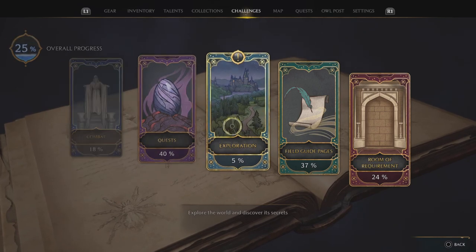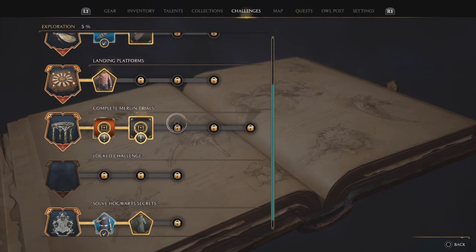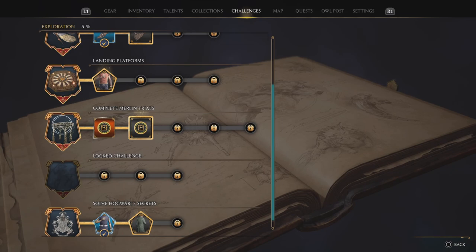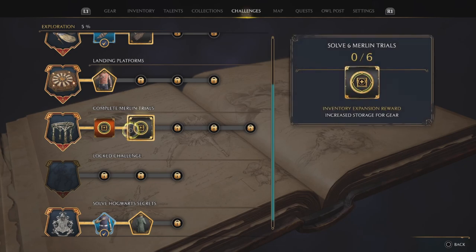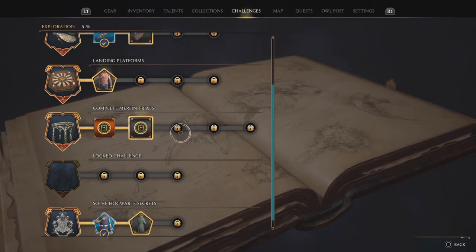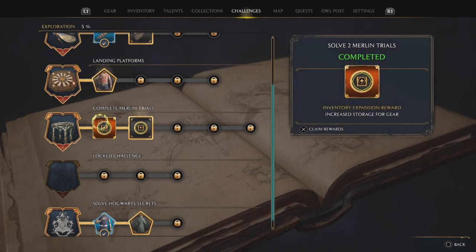If you head into your Challenges under Exploration, you'll see some challenges to complete that involve completing Merlin's Trials. This is how you're going to get your increased storage stash. You'll get one upgrade at just two trials completed, a nice little bump, and then another at six, and so forth.